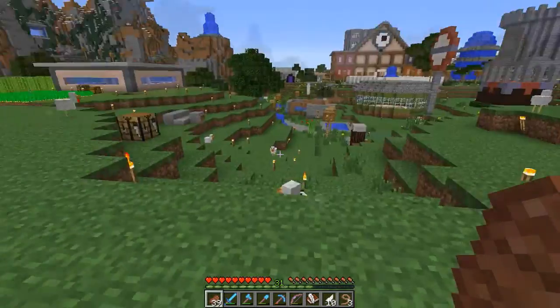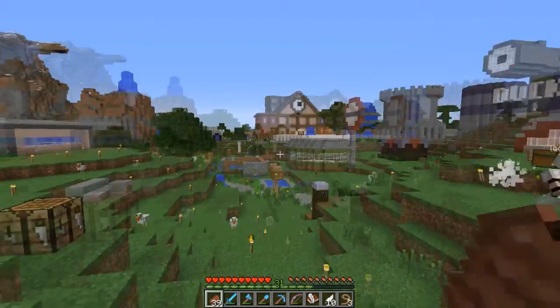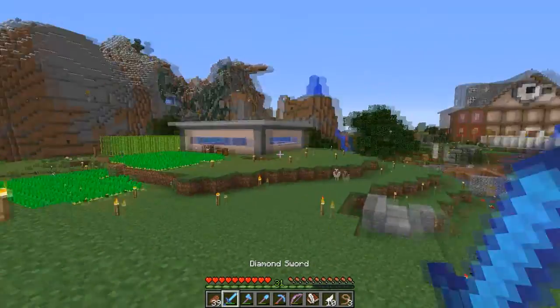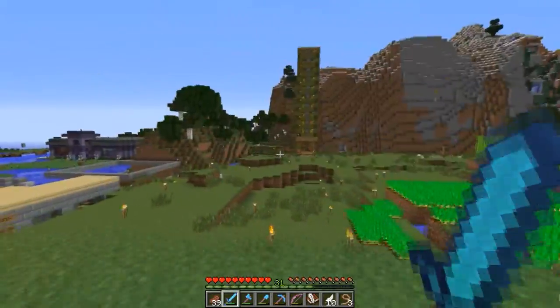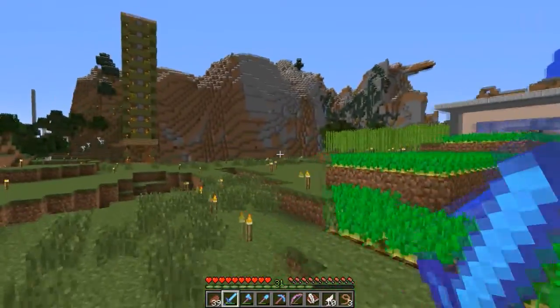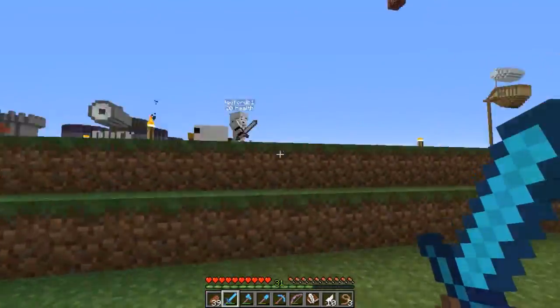We should probably disable that. I might do that after this recording. This is Gold Cap's rock shop - it used to be a castle, now it's a rock shop. There's a bunch of people's buildings in the mountains. Yeah, we'll come back this way. You probably know this half of spawn fairly well because you live here.